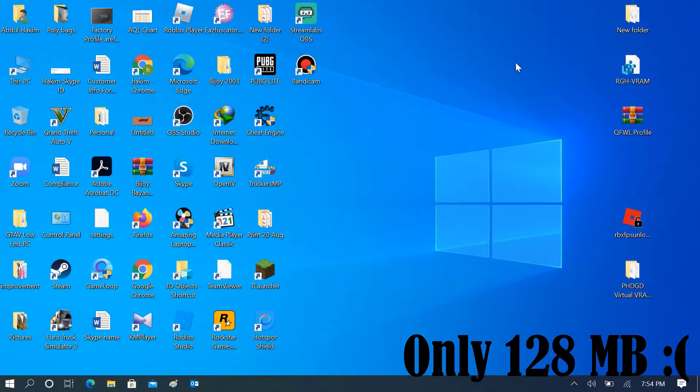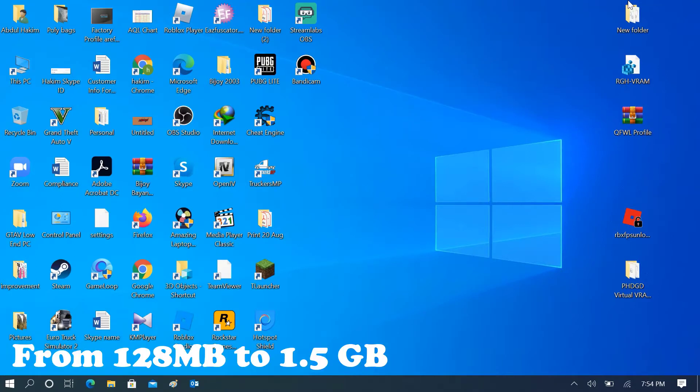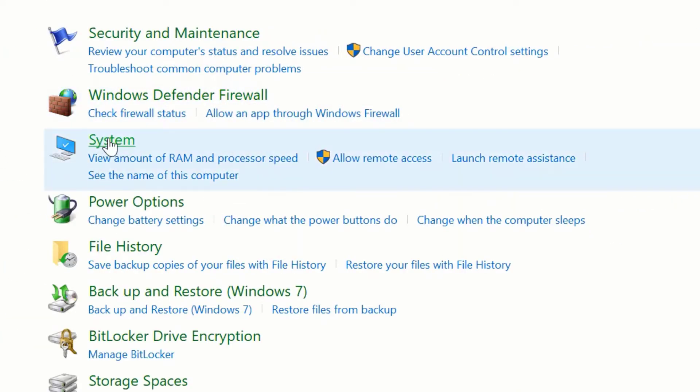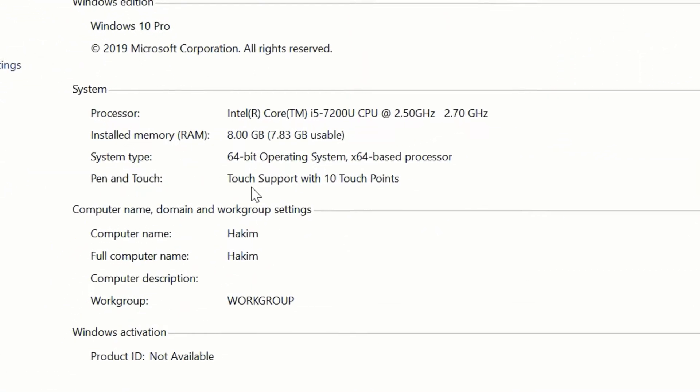128 megabytes is not enough for gaming. We will make it 1.5 gigabytes from 128 megabytes. First, click on Control Panel, go to System and Security, then go to System.